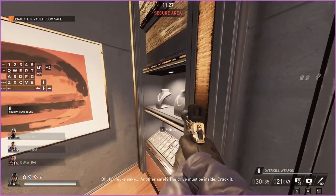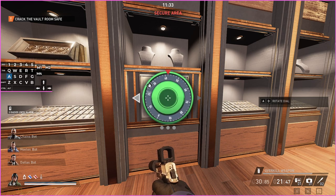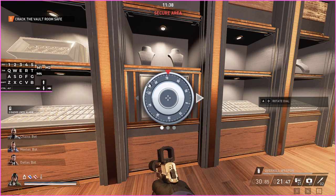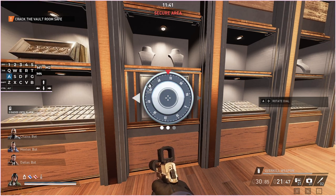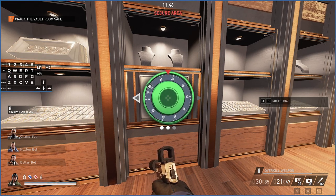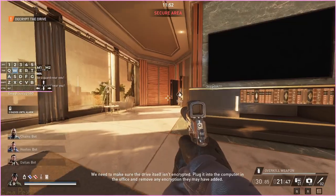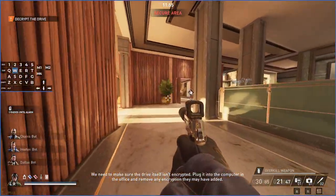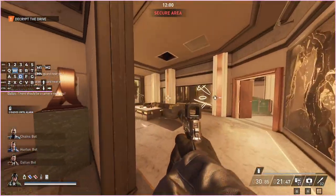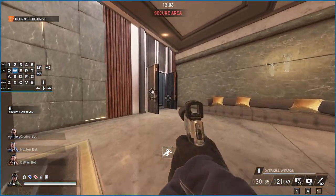Might as well take the loose stuff while we're here. If you want to take the rest of the bags I recommend throwing them into the vents — that's kind of the safest way I've found. Sometimes the guards do randomly see the bags in the vents and you'll go into search mode, which is a bit weird, but it does happen.